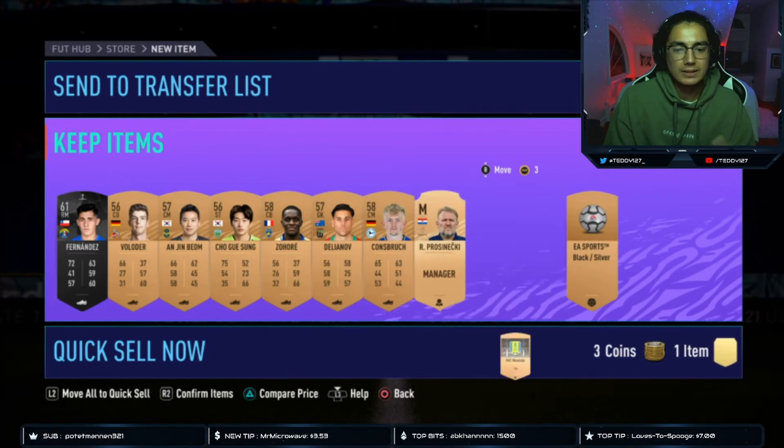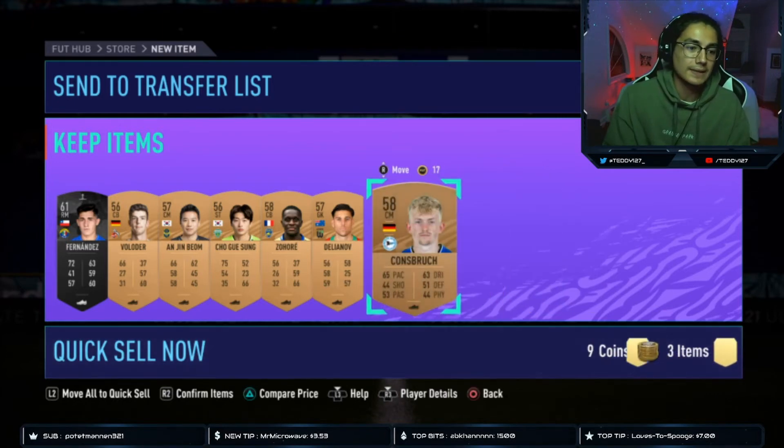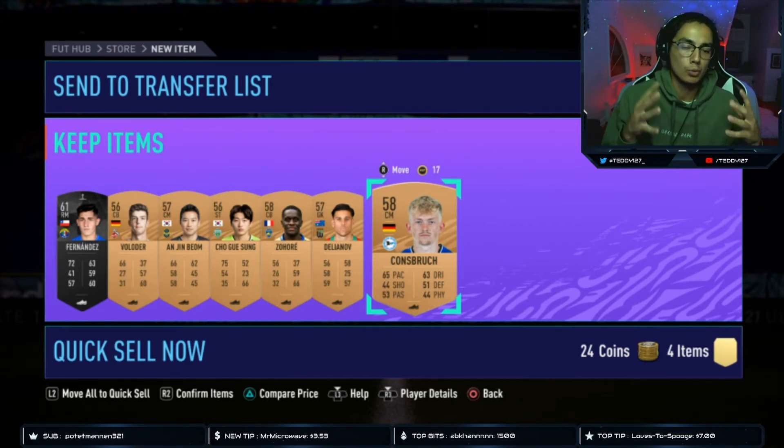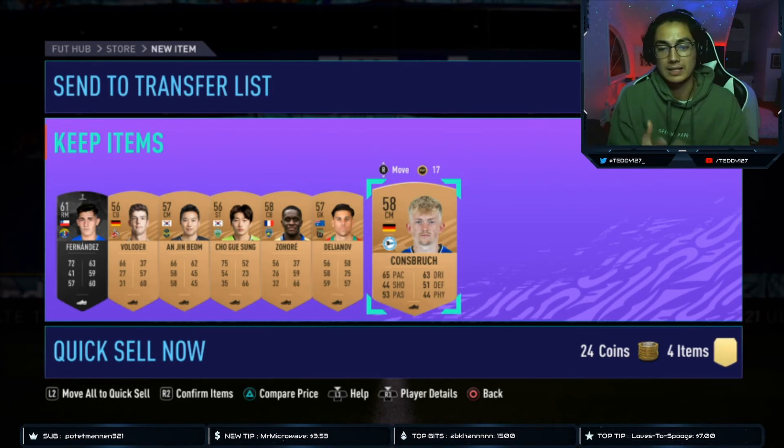For everything that doesn't sell, you just quick sell it. The players that do sell you're sending to the transfer list, and the players that do not sell you send to your club. After a while of doing the bronze pack method you're going to build up quite a few bronze cards, and then you're going to put those cards into bronze upgrades. Those bronze upgrades go into silver upgrades, and silver upgrades go into gold upgrades. It takes roughly 24 bronze upgrades for you to reach one gold upgrade.